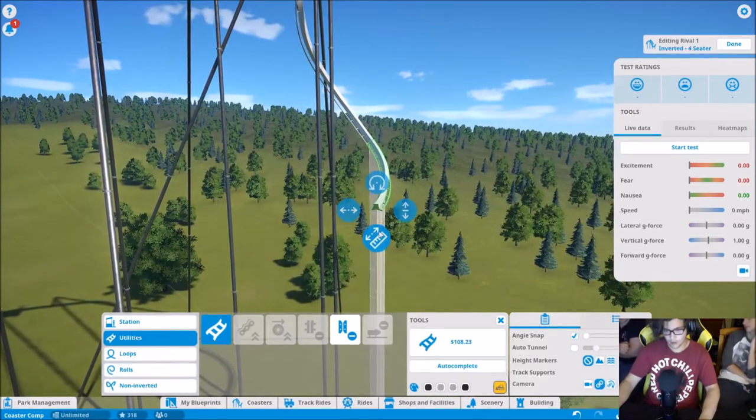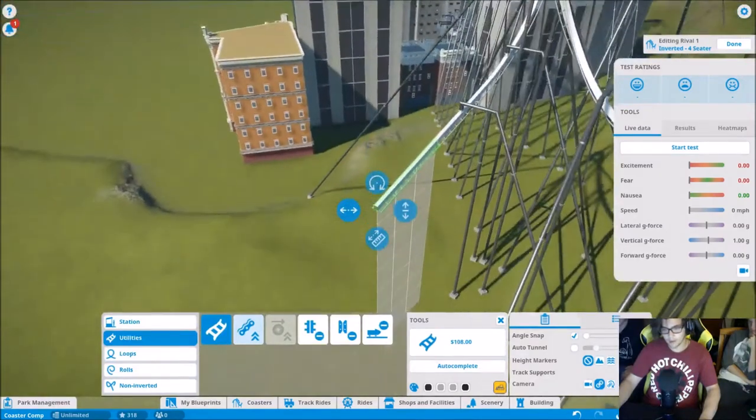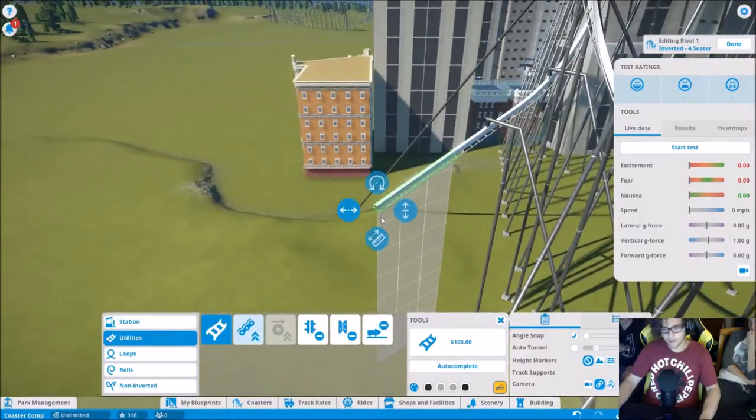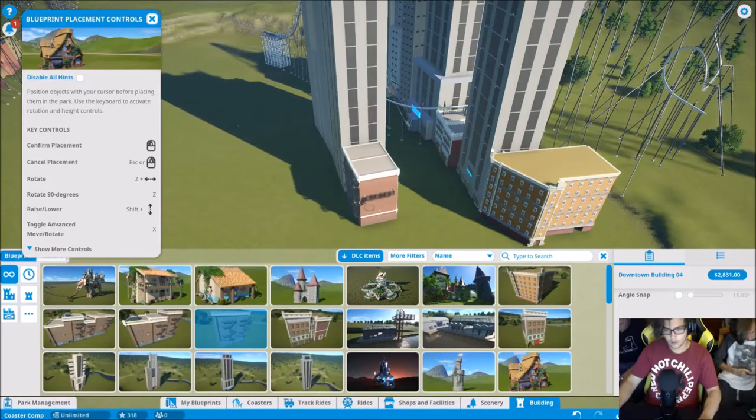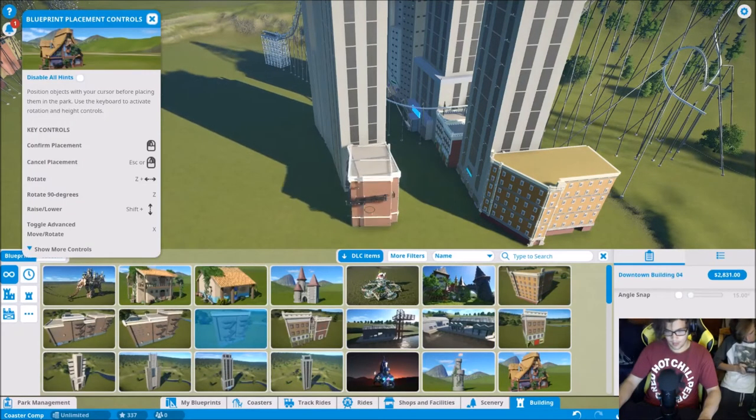Jacob's coaster continues taking shape with wild elements. He tries something that probably won't work — putting a building inside another building as part of the scenery. He's asked about it and says it's none of anyone's business.